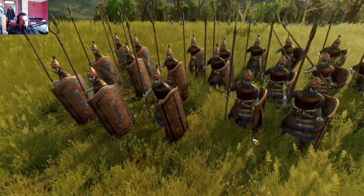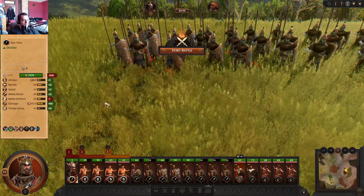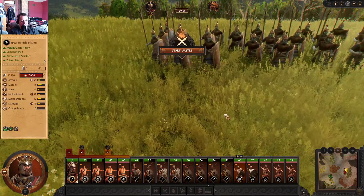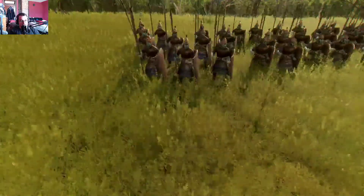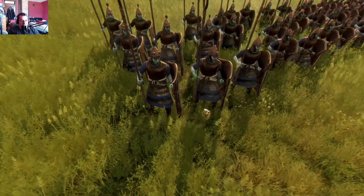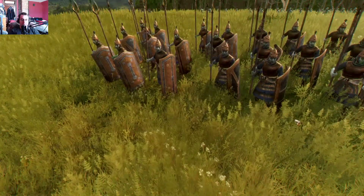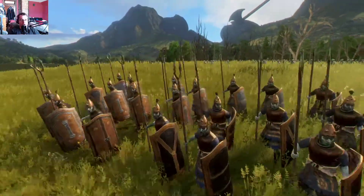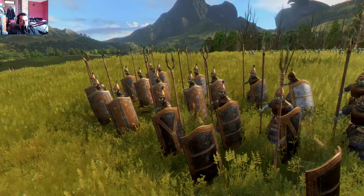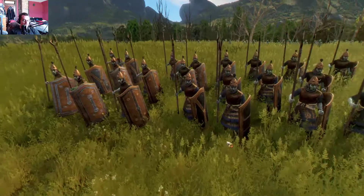There's a unit of heavy spearmen here — these are Hydra defenders. They've got the bronze plates, the big tower shields, and look at their spear tips! Twin tip spears, and it looks like they've got poison on them.